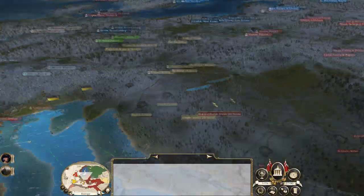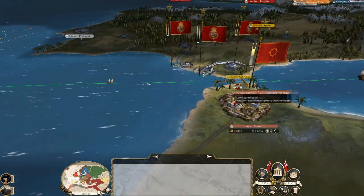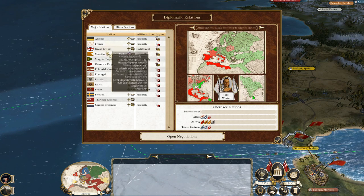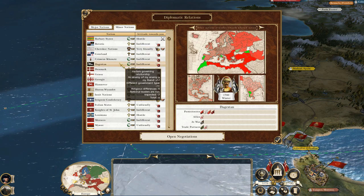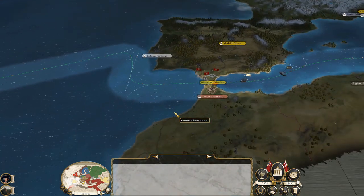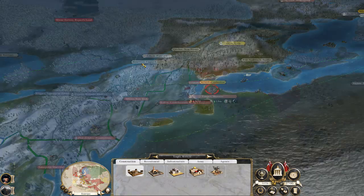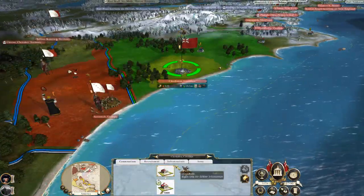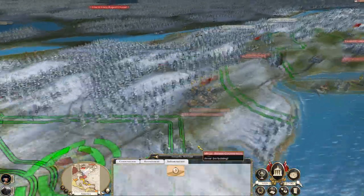Looking at the map — I'd like to take Morocco but I don't think Spain will let me. Portugal is friendly; they're a protector of Dagestan. Dagestan is doing their collection of countries again. Morocco is also a protectorate, so it'd be interesting if I could take both at the same time. Okay, before I go too crazy, let's get the roads up to a good standard.